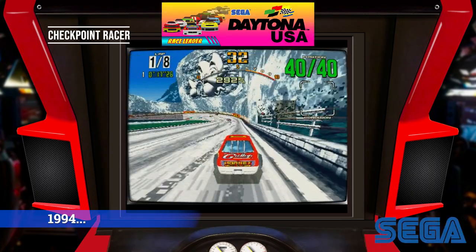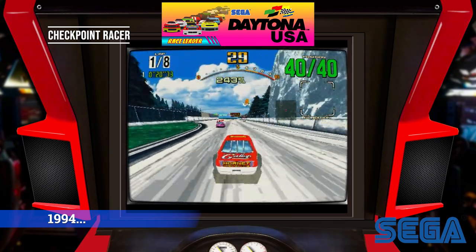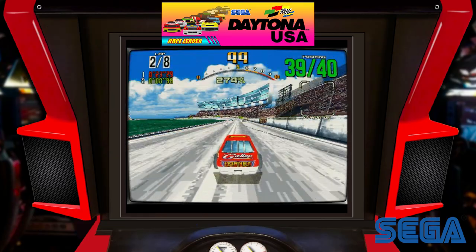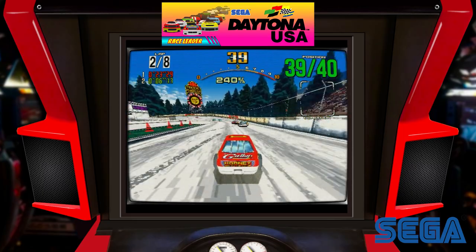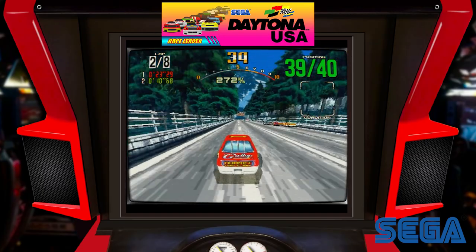1994. Daytona USA. Whereas Ridge Racer focused on simulation, Daytona USA instead aimed for funky entertainment. Game planner Makoto Osaki said he purchased a sports car and watched the NASCAR film Days of Thunder more than 100 times.